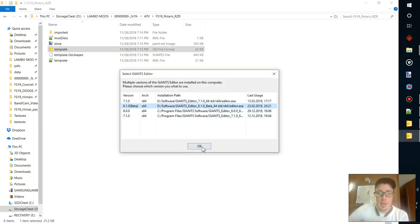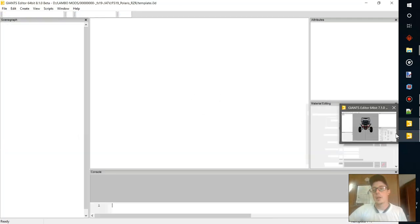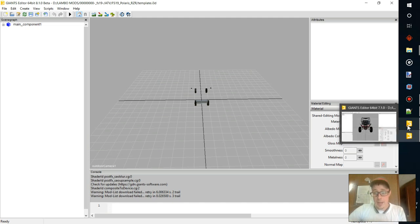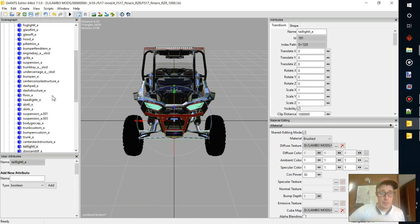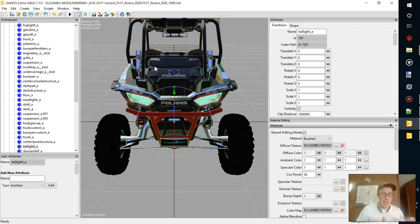We're gonna open the template with Giants Editor 8.10. The reason I'm opening one with the older version and one with the newer version: the one we're gonna be modding uses FS19, which needs the newer Giants Editor 8.10. When you open Giants Editor 7.1 and export, it pulls all the textures and shaders you need for each object. Unlike the new 8.1 beta, which doesn't transfer files at all — you have to manually do each one, which is kind of dumb.